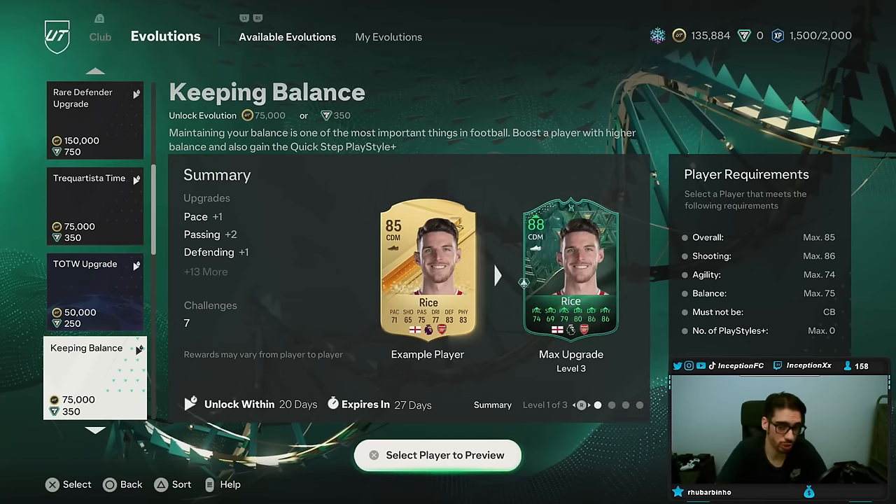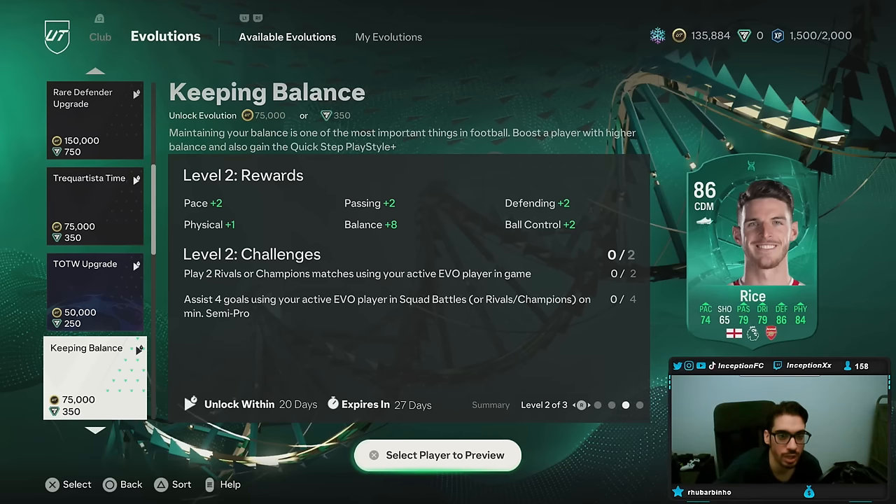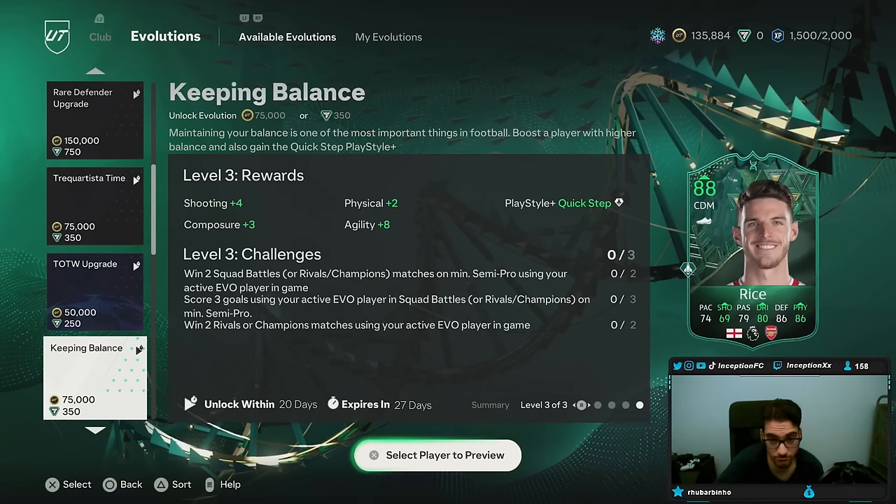For this evolution, the upgrades are going to be plus three for reactions, which is actually really nice — that's a W. Level two rewards include a massive balance boost, which is another big W, and then a massive agility boost as well. And you get Quick Step Plus, which is very, very nice.